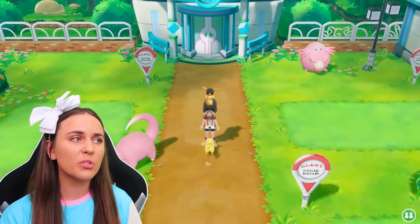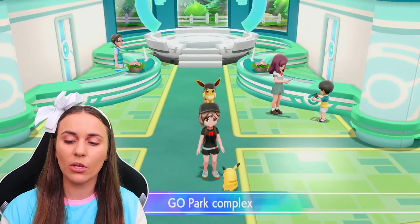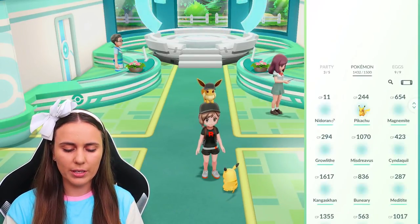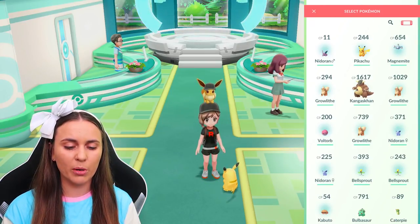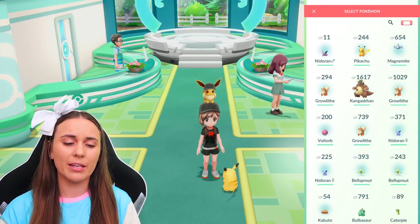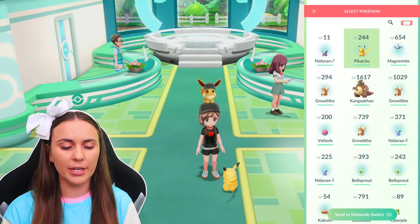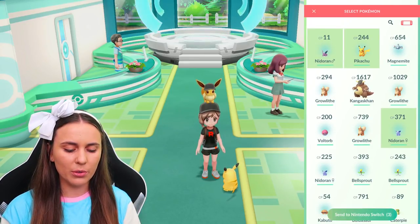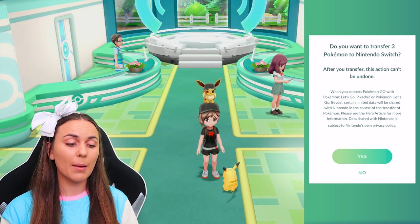In Fuchsia City you're going to want to come to the Go Park complex and head inside. Back on the phone in Pokemon Go, tap on the Switch icon at the top of the menu and select some Pokemon to send across. I'm going to send across something I've already got in-game just so it's not registering something new to the Pokedex — a Pikachu, a male Nidoran, and a female Nidoran — and we'll go send to Switch.